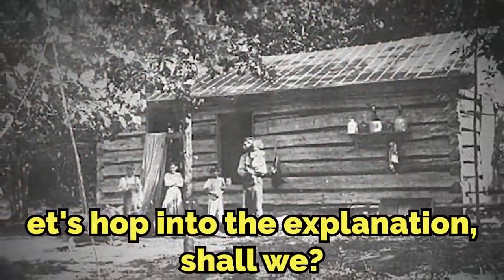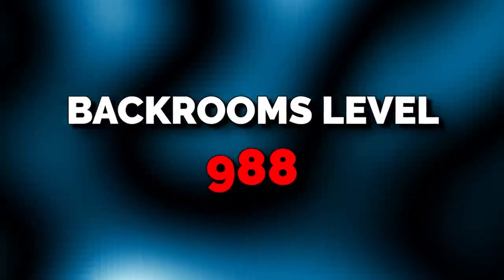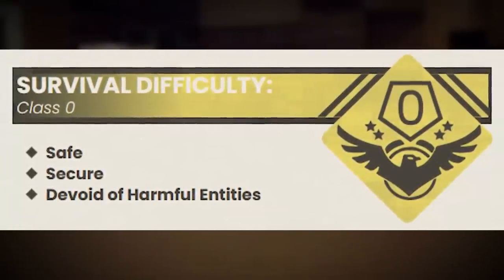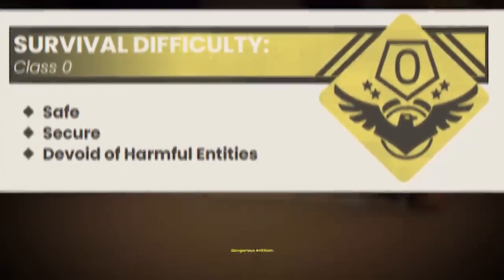I know you're going to enjoy it. Without further ado, let's hop into the explanation, shall we? Level 988 is classified as a Class 0 difficulty, and it's safe and secure, and it's devoid of dangerous entities, which is a good start.